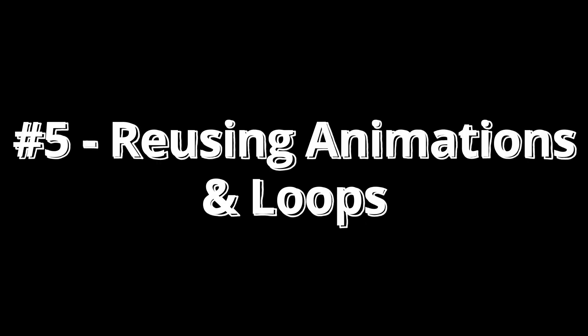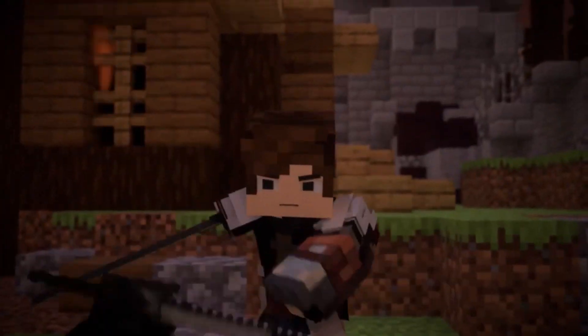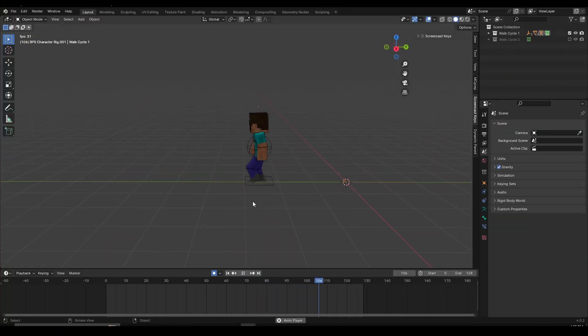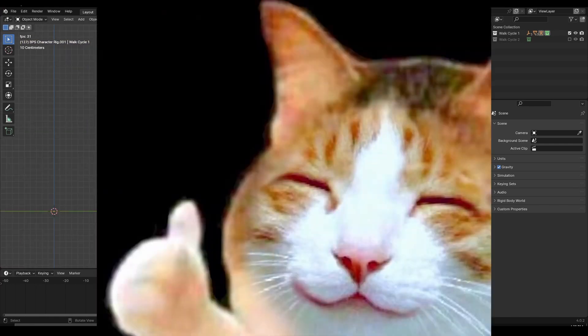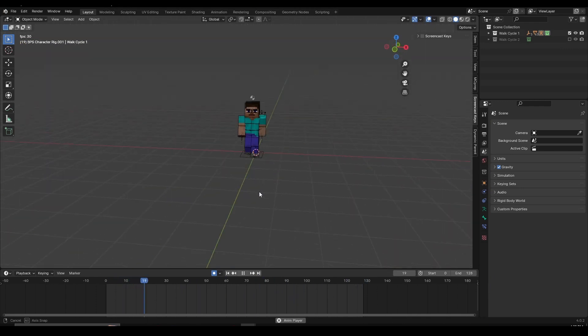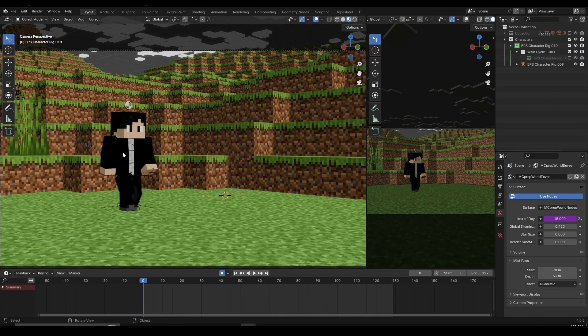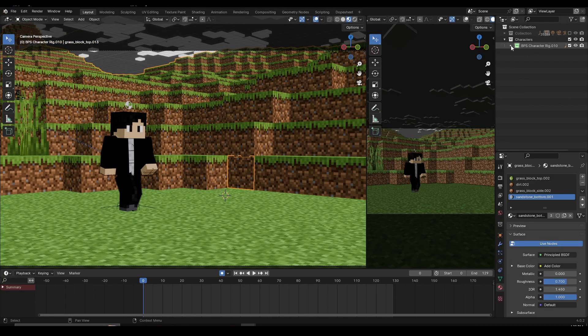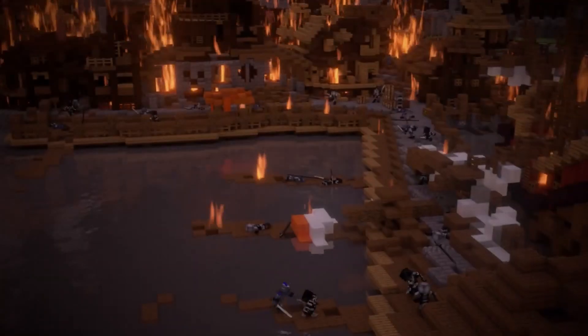Number 5: Reusing animations and loops. There might be scenes in your animation where your character is walking, running, turning, fighting — doing things you previously made or things that can be easily copied and pasted. You can redo the animations all over again, which is fine for practice, but if you want to save time, you can reuse the animations you already made. For example, if you made a walk cycle and know where the file is saved, you can import the walk cycle collection into your scene, copy the keyframes and paste them onto the character you want walking. The same goes for run cycles, turns, backflips, fight loops and so on.